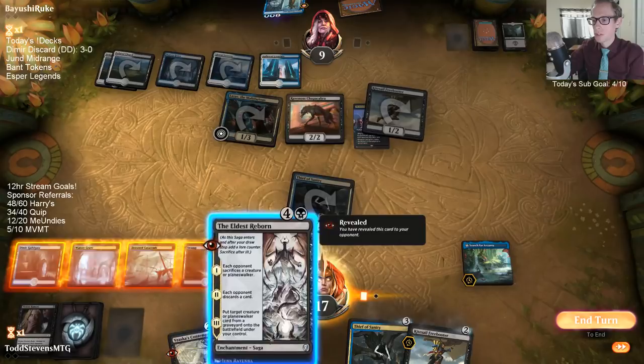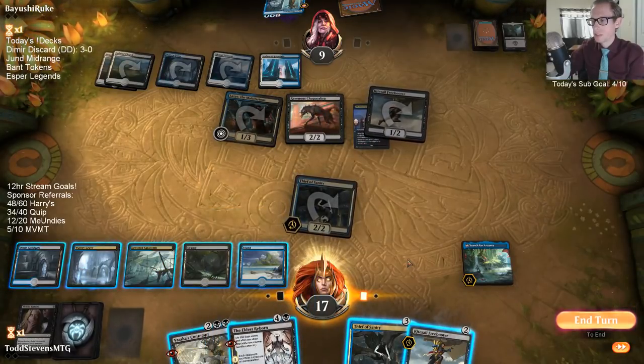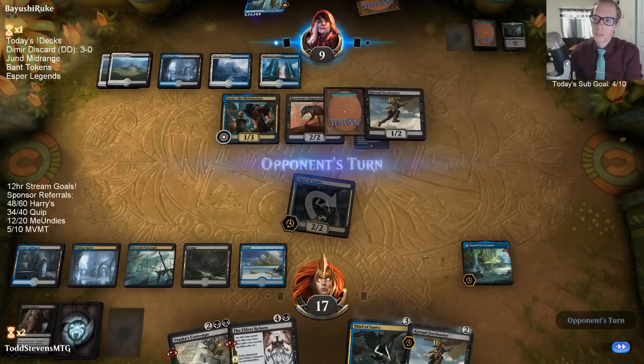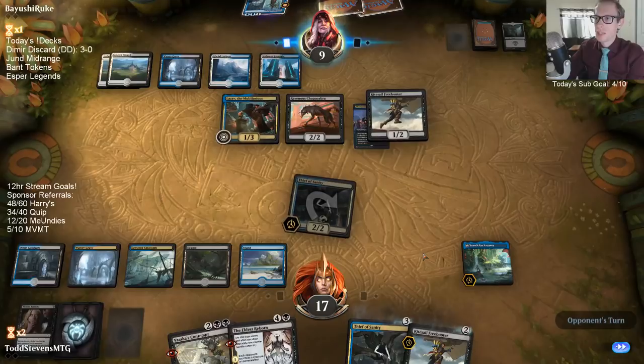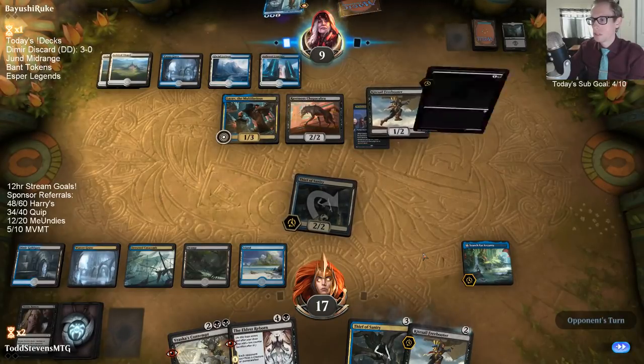Playing Eldest Reborn here just doesn't help us out too much. I mean, playing Eldest Reborn is great, but the problem is my Thief of Sanity is going to die because they'll just Quasiduplicate the Chupacabra if we do that.